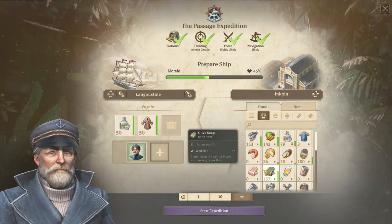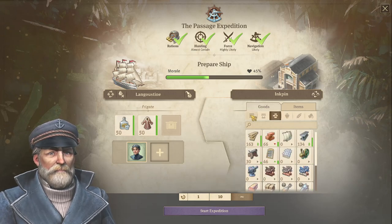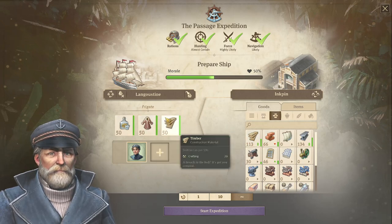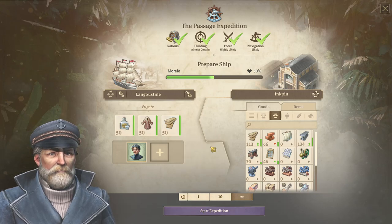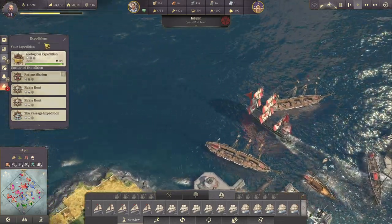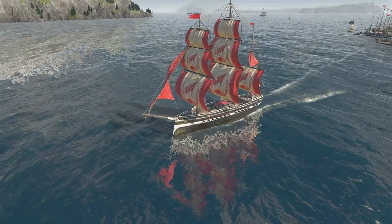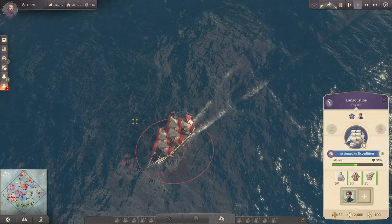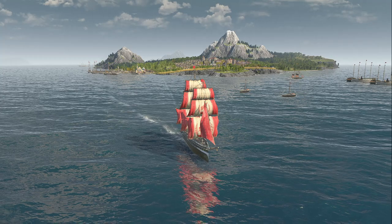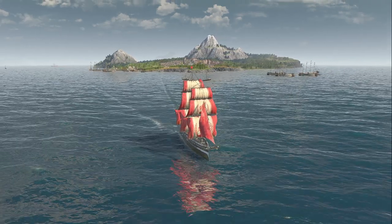We also have some schnapps for rations and health. Olive oil soap also works for health - yes it does. Caoutchouc is good for crafting but we don't have that here. We could go with some sails - no we don't have any. Timber is good for crafting as well. Let's go with some timber, and if we get the chance to find an item we can just throw it overboard. So we have a 50% chance - let's start the expedition! Leaving Inkpin off to new shores, accompanied by dolphins and swordfish. Wonderful.